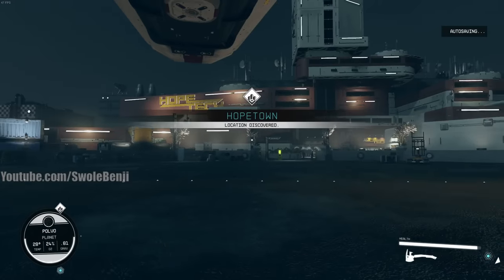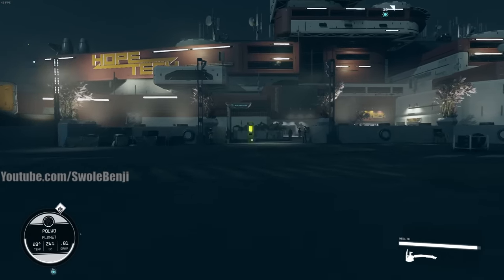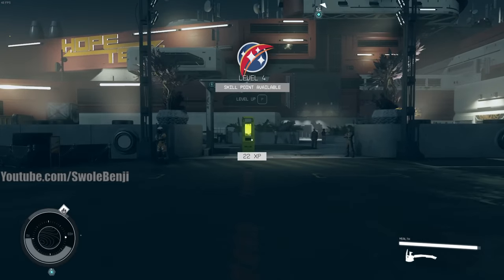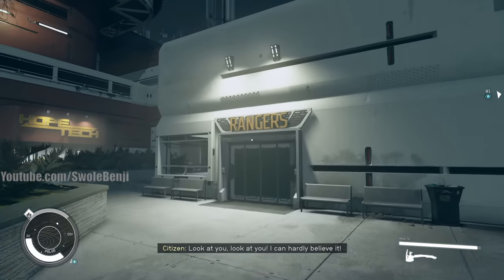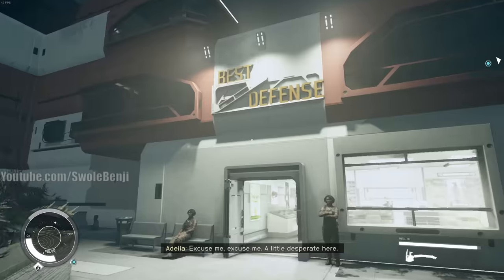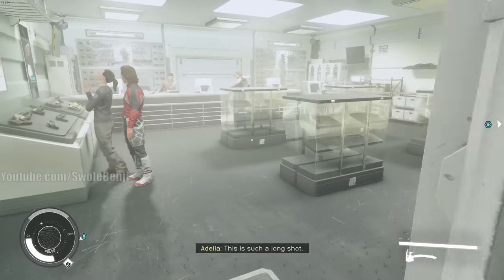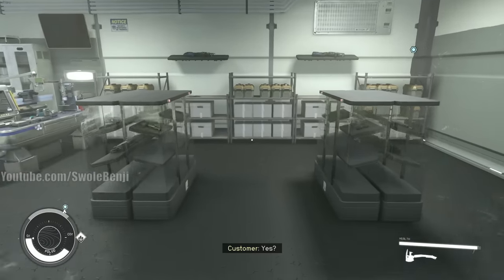We've landed on Polvo. Exit the ship and go straight to the Mag Shears. Here at Hopetown, run directly forward past the yellow pillar kiosk, then over past the ranger station. On the right side is the Best Defense store.